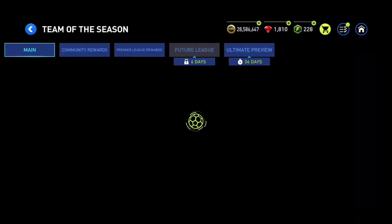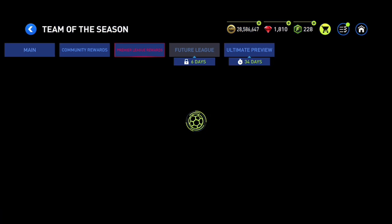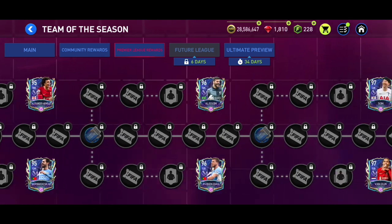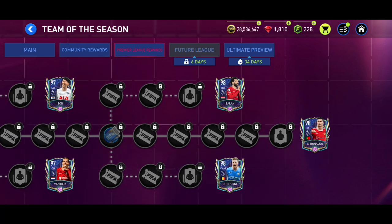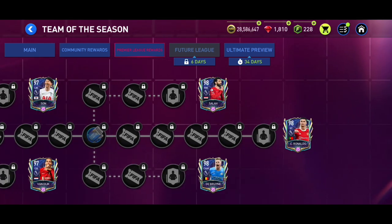That's pretty much all the ways you can get Premier League points. Now, for free-to-play players, you can only get 97-rated players unfortunately — 97-rated Son Heung-min or 97-rated Van Dijk. But if you purchase the main Star Pass, you'll be able to get one of the 98-rated players including Cristiano Ronaldo, De Bruyne, and Salah.